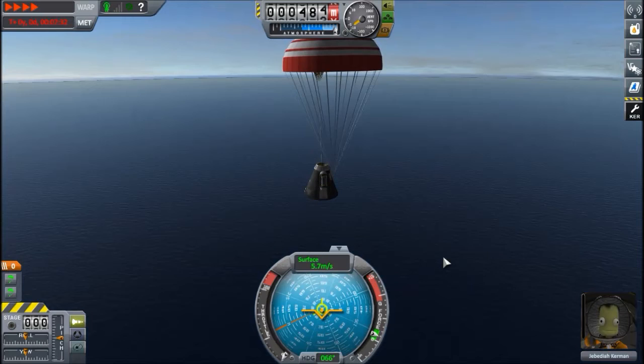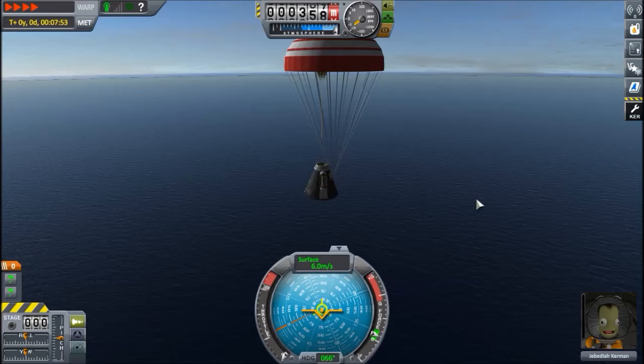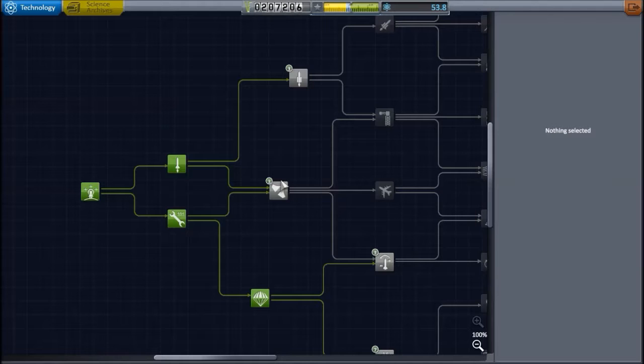So this is fine. We almost made space, and now with the science from this we should be able to make orbit. So I'm going to skip the landing here and show you which science node I'm going to get. We're back — I recovered the vessel, you can see we've got some nice science. Let's get the parts to get us into orbit.